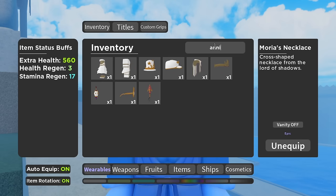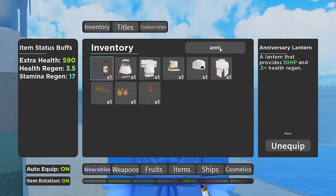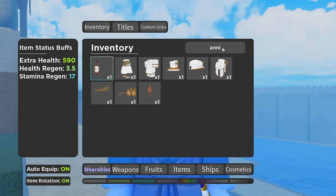Anniversary Lantern — just type in Anniversary. This one is another limited one. And then Cupid Headband. So this here is going to be the best stamina build. We have 590 extra HP, 3.5 health regen, and 17 stamina regen — insane amount of stamina regen, you're pretty much never going to run out. That's going to be it for the stamina outfit.